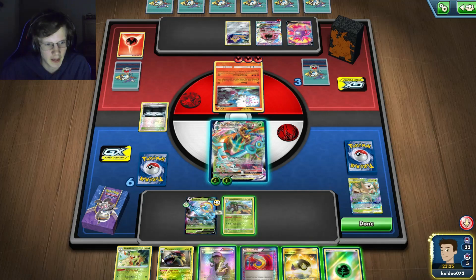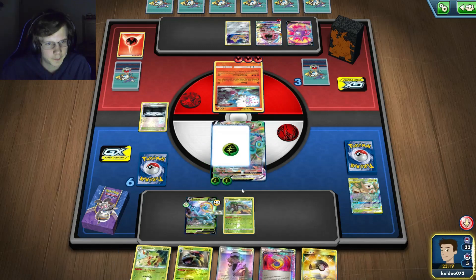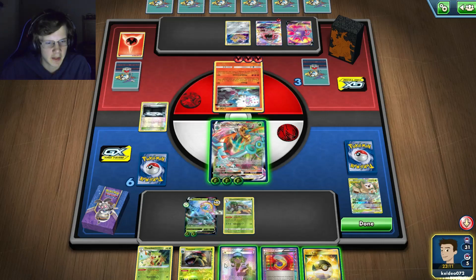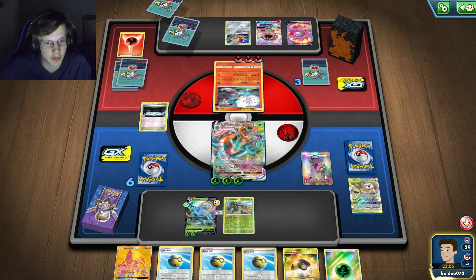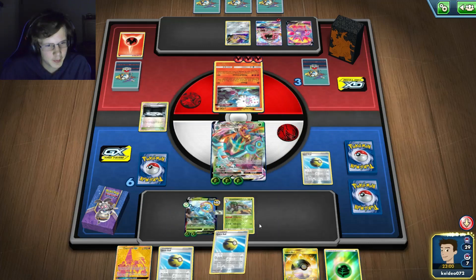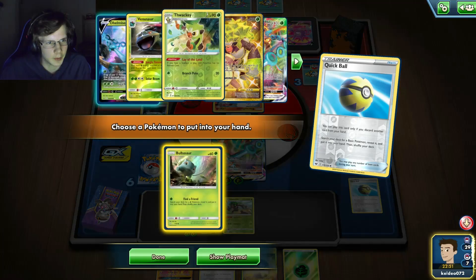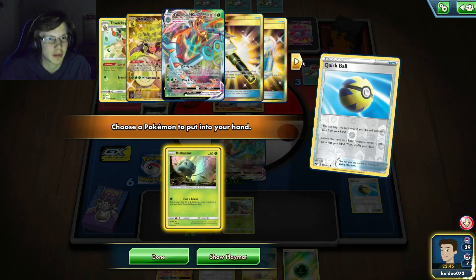He needs a new Blacephalon and a ton of energy in his hand - I don't see how he's gonna get it. That's a ton of balls which I don't really need. I have my own Silent Lab up so I can try to evolve this dude. Oh I have no more Ivysaurs - wait, you can't tell me two are prized again? What?! I'm done, I'm actually done. Getting really unlucky with my prizes again.